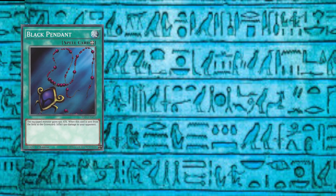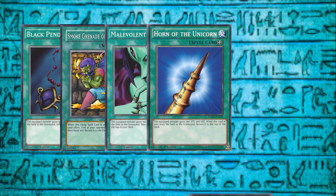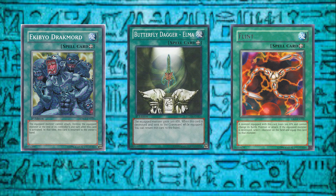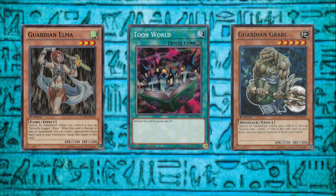Black Pendant inflicts damage when destroyed. Although telegraphed, Smoke Grenade of the Thief can discard a card from the opponent's hand. Malevolent Nuzzler, Horn of the Unicorn, and Sword of the Deep Seated place themselves back on top of the deck. Flint equips itself to another valid target. And Abiquio Drachmord returns to hand after it destroys the monster. Butterfly Dagger Elma had a return-to-hand effect, finding itself on the ban list due to loops with Gierfried the Iron Knight. Butterfly Dagger Elma is actually a member of the Guardian series, which were a terribly restricted monster lineup requiring specific equip cards to be on the field in order to be summoned, and had underwhelming effects when on the field — reminiscent of Toon monsters, but arguably worse.